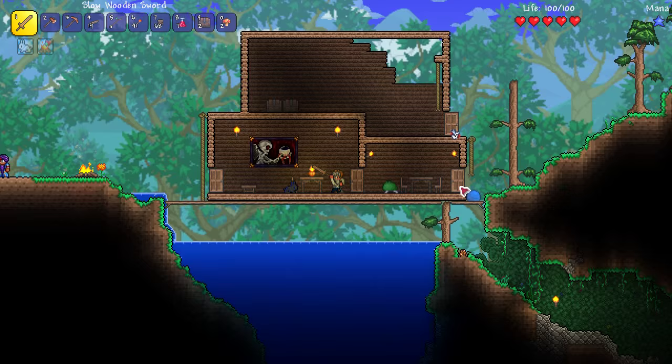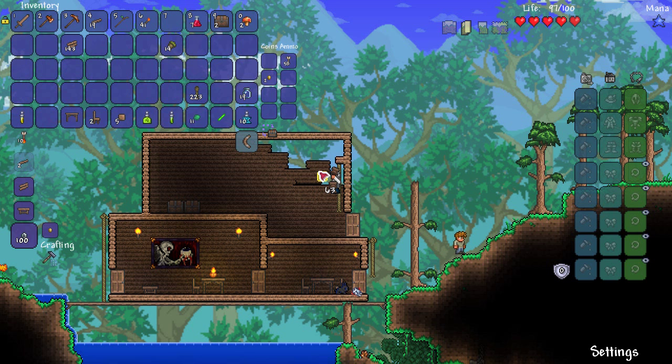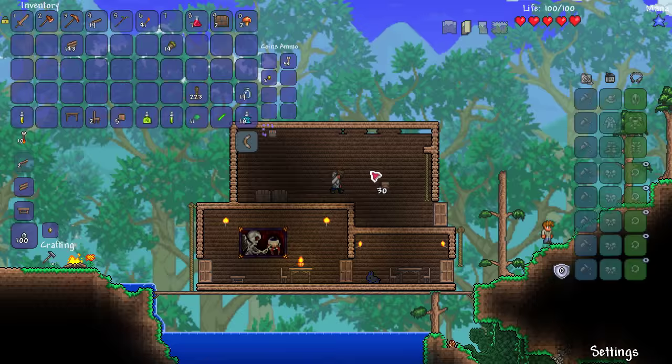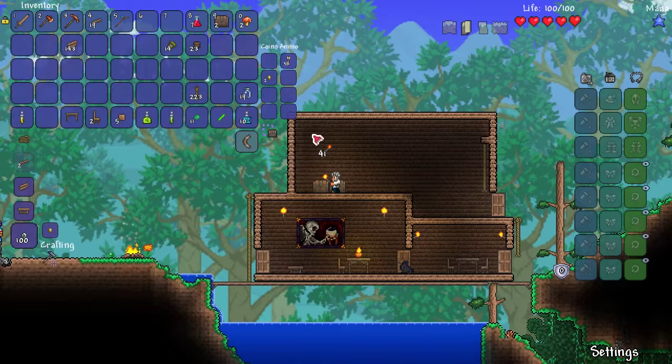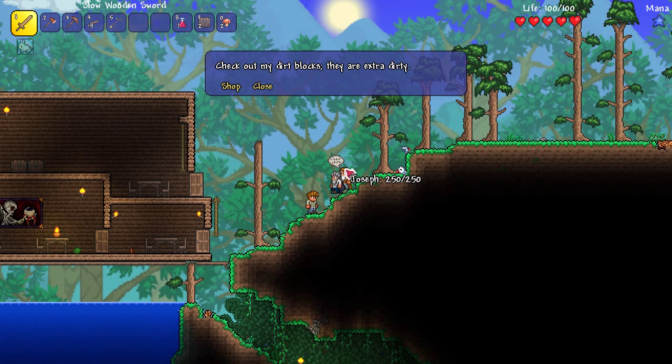I'm going to take it nice and slow, as the fisherman says. What does the fisherman say? "Give a guy a fish, he'll eat for a day. Teach him how to fish, he'll eat for a lifetime." There we go — quote number one from my good man Tom! Tom now has a nice house for the merchant. Let's go get our bug net and get crafting.